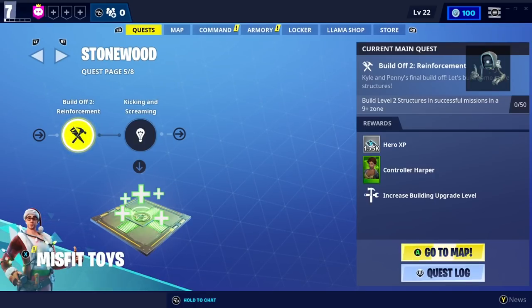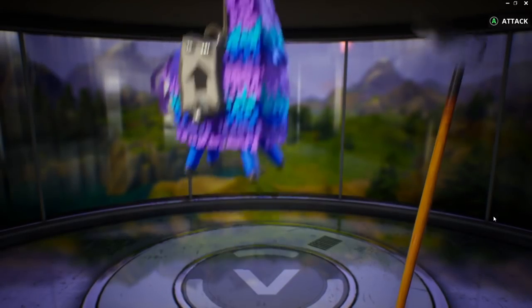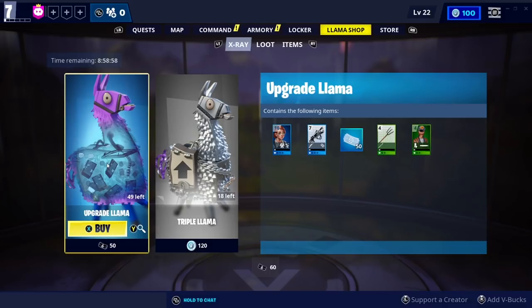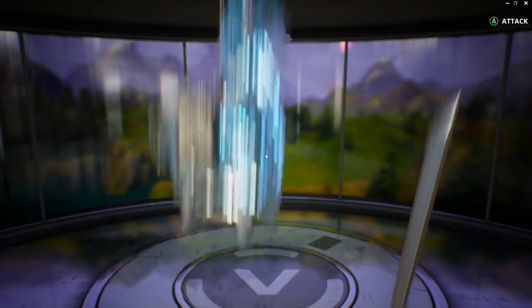Build Off Two Reinforcement - so another building one. Next upgrade llama is going to be gold with a gold sniper, and you're going to be like, 'Aiden, look at that Zapotron - was it worth it?' And I always say no. But I think we're going to claim this holiday llama. What can it throw our way?